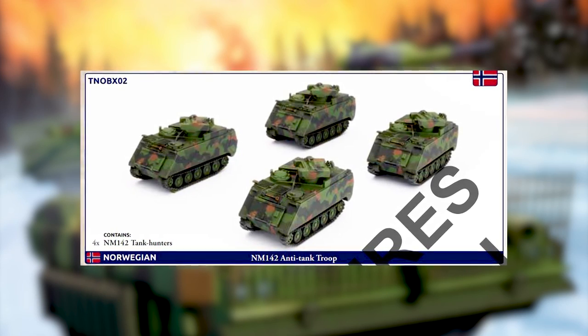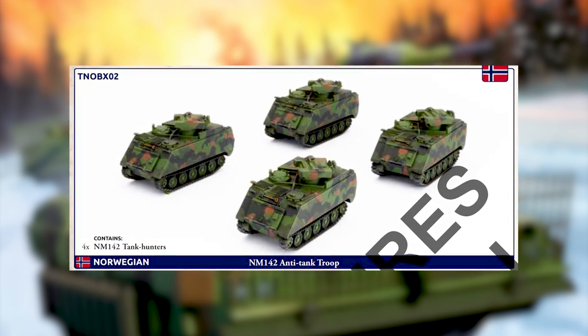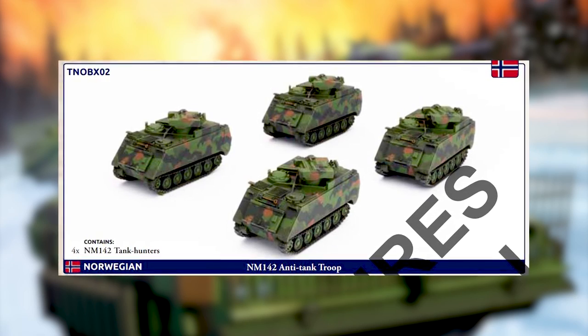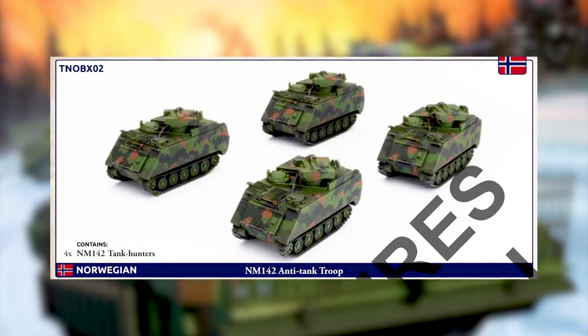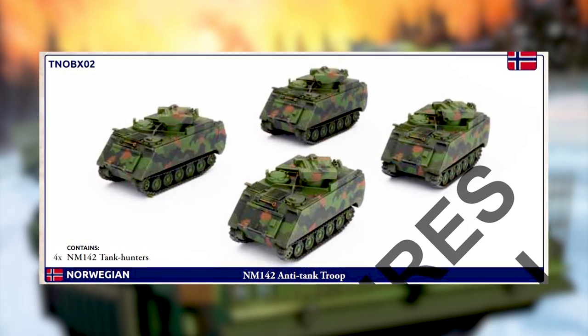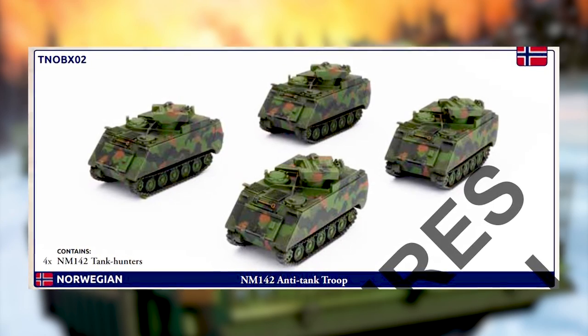The book is about 112 pages long. Going through the contents, it has Danish, Norwegian, Swedish, and Finnish forces. We're going to talk about the Finns first and what they have in the book.